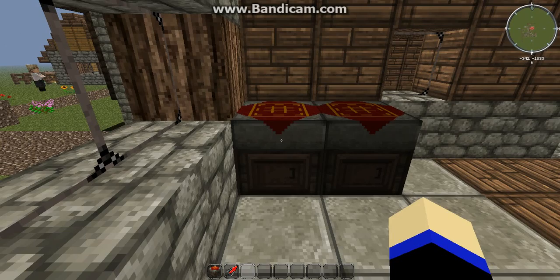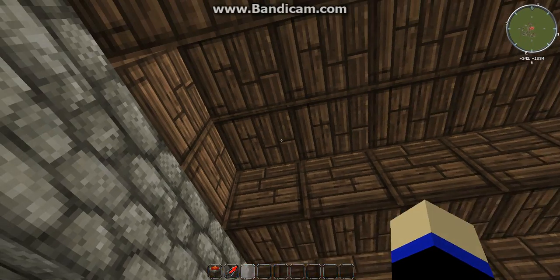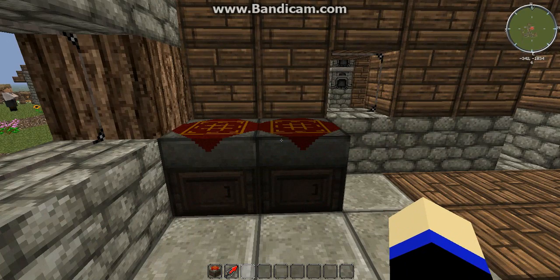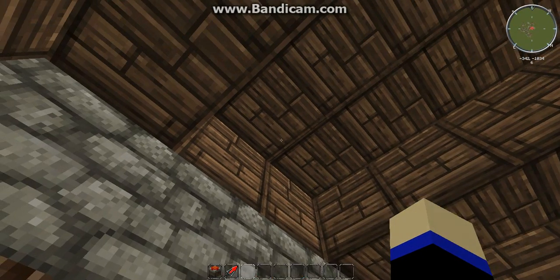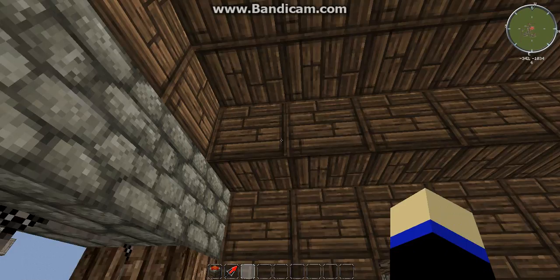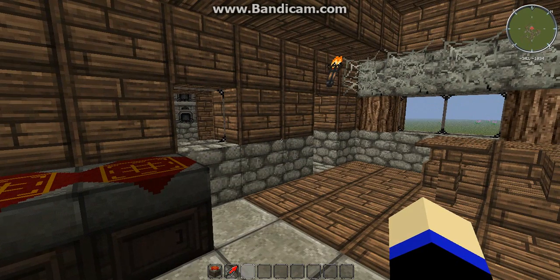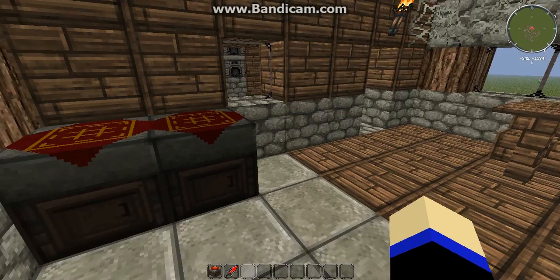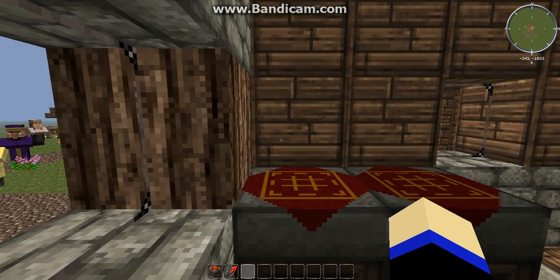Hey guys, Ewan here with a very important glitch tutorial guide. Now, a lot of you probably remember the canvas bag glitch - the glitch where you go into any modpack, get a canvas bag, put an item in, and then duplicate it. Everyone went on about how it was patched, and it was only patched in certain modpacks so it doesn't work in YourCraft anymore. But I found that it actually works still on the latest version of Mindcrack.